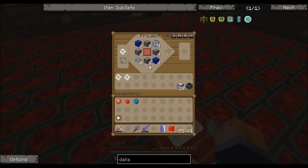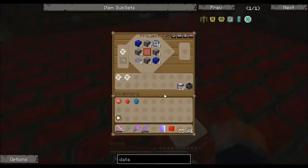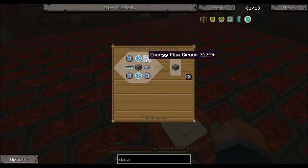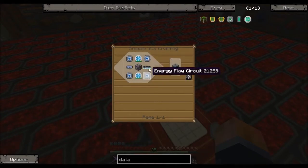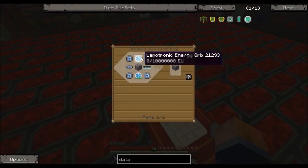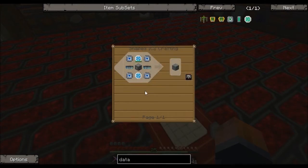The fusion reactor also needs silver condensators, which require more energy flow circuits, superconductors, and lapatron energy orbs — which I'm going to get to in a second.